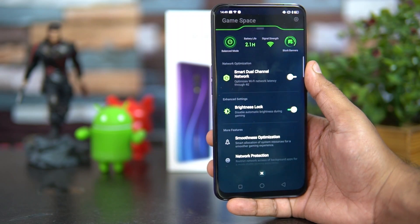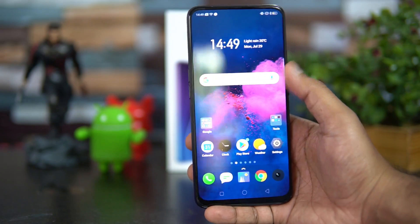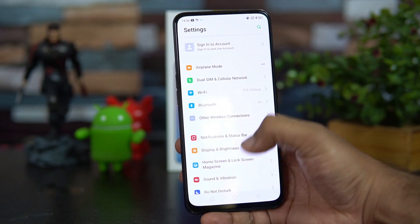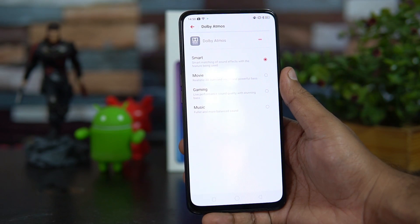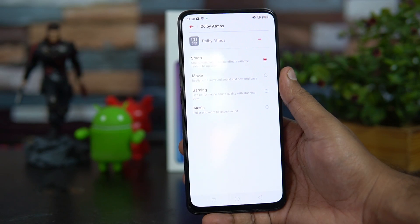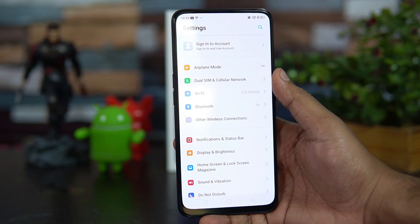The second feature is Dolby Atmos support. If you love listening to music and multimedia, Dolby Atmos improves sound quality significantly. Go to Sound and Vibration, scroll down, and select Dolby Atmos. Once enabled, you have four modes: Smart Mode, Movie Mode for watching films, Gaming Mode for enhanced bass performance, and Music Mode for more balanced performance. Make sure you turn on Dolby Atmos on the Realme X.